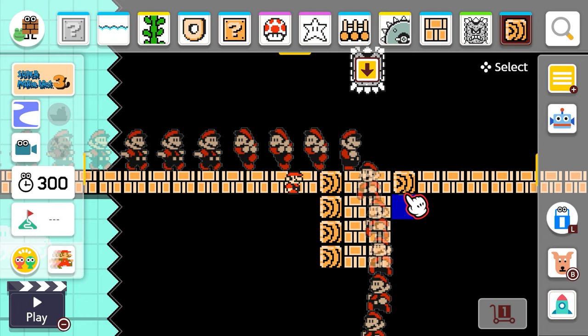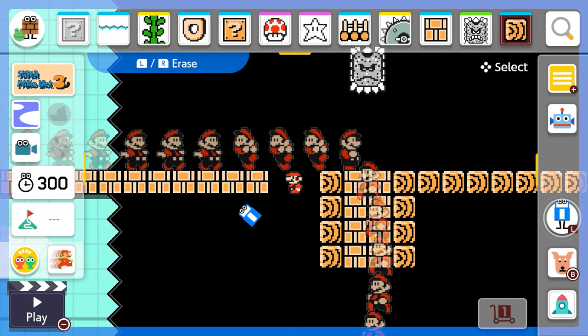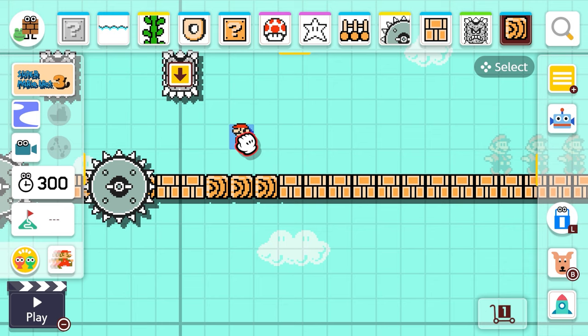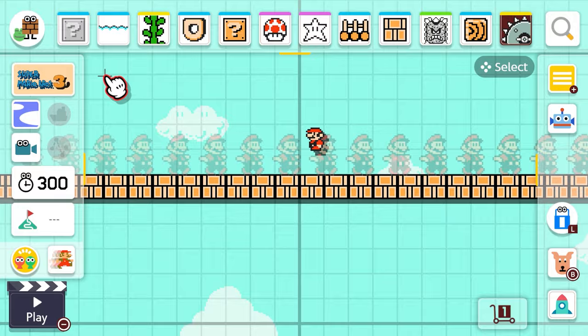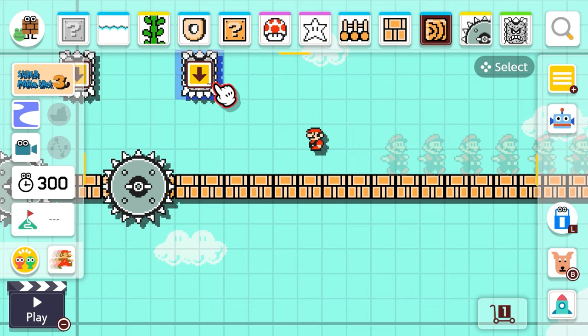We'll put one there and there — perfect. I want to make sure you don't fall through or anything, so we're gonna use some hard blocks on both sides just in case. Sorry Mario, I didn't mean to do that. Don't want to erase Mario — would it be Mario Maker 2 without Mario? There we go, that feels pretty good. We'll run all the way back here and see what that feels like — perfect, you'll run all the way through and that thwomp will fly down. Maybe I can just add a few more thwomps.